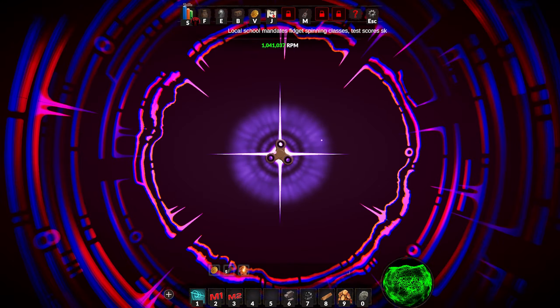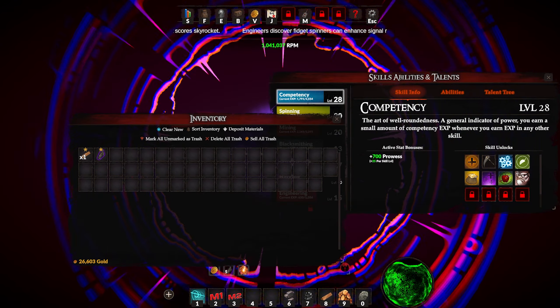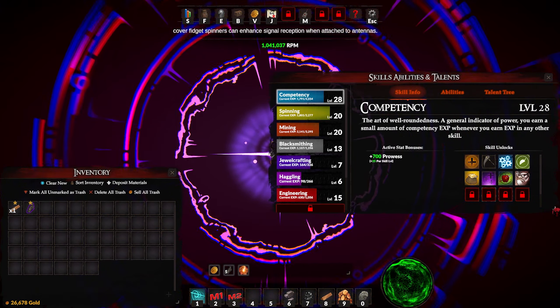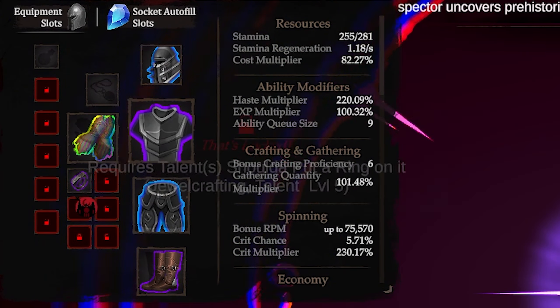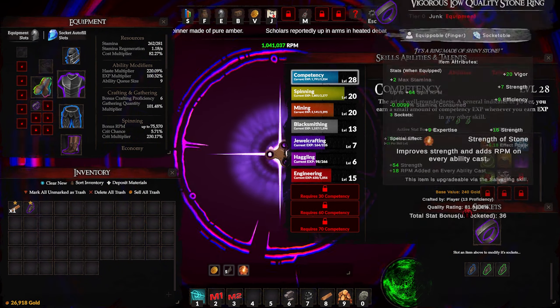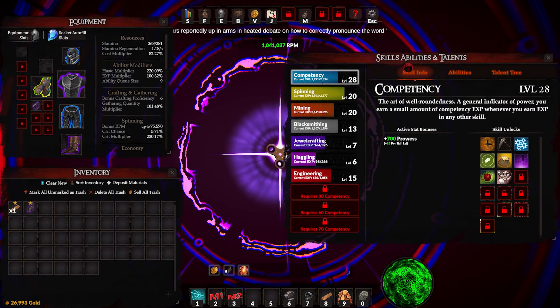This is my main save. I'm at over a million RPM. I've got a bunch of stuff and my inventory window is all big now, but you can adjust things. The UI is very nice in this game, everything is very adjustable. I've got my inventory, I've got my equipment page. You can see that everything is a bunch of different rarities. I've got gem socketed — if I go in here and go to the socket, you can see I have gems socketed in here. So yeah, this game is very deep, more so than I think it deserves.